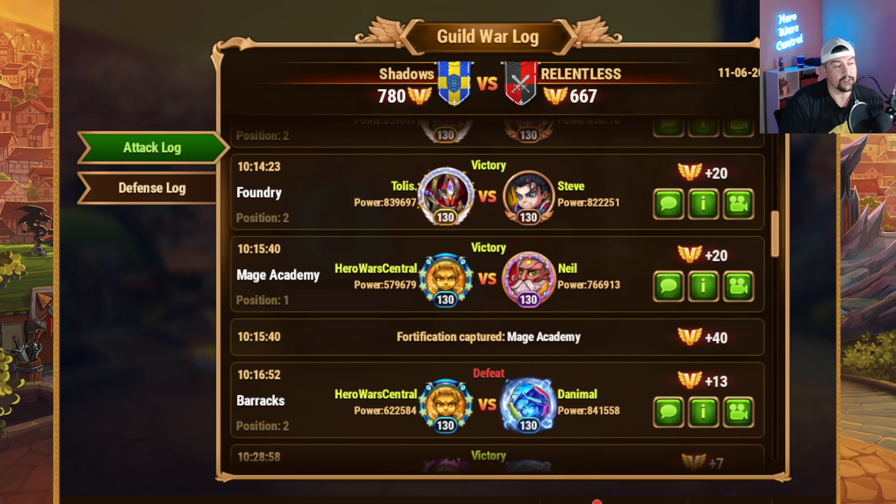But Neil had a team that was about 200k stronger than mine. Whenever I went into it with my weaker heroes — which I'll show you in just a second — the reason why I made the choices that I did was to illustrate how certain heroes, even if they're pretty weak, can still overcome a pretty dominant defending lineup.